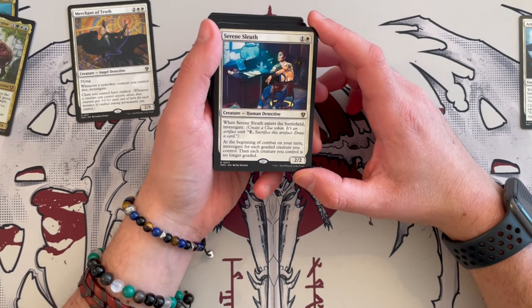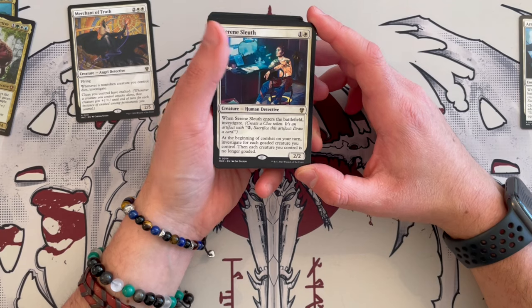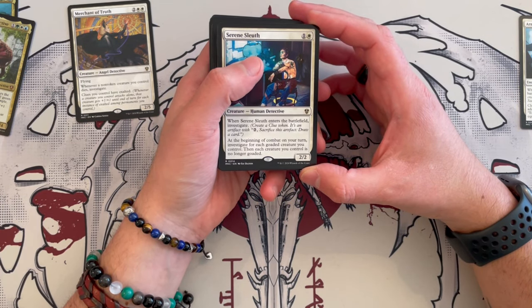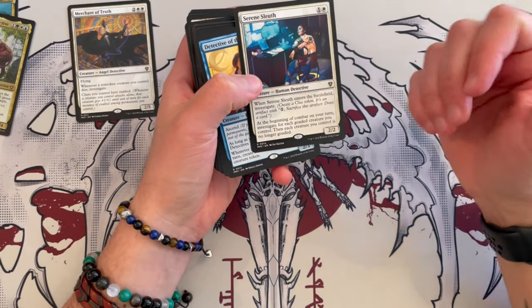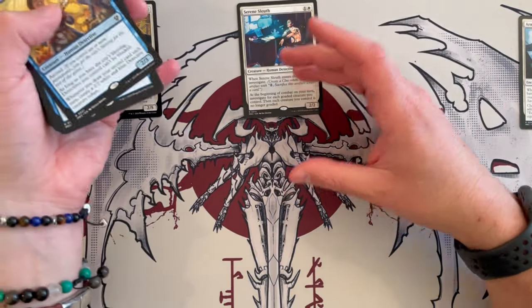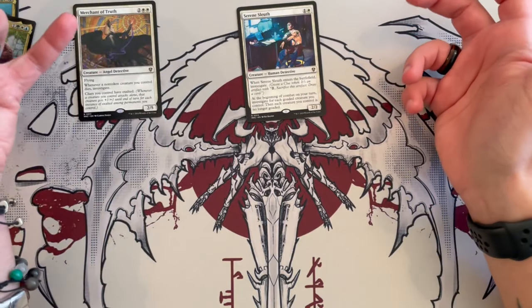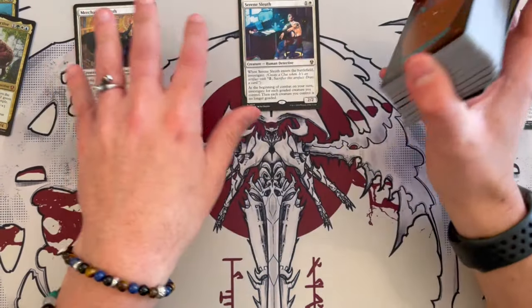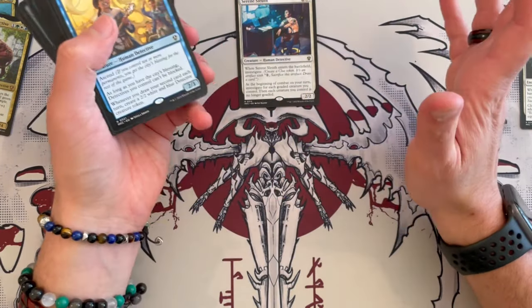Fabled Dalton, Serene Sleuth — it's a 2/2 human detective, costs two. When it enters the battlefield, you create a clue. At the beginning of combat on your turn, you investigate for each goaded creature you control, then each creature you control is no longer goaded. This is kind of a counter to the Blame Game deck's goad strategy. It's synergistic because it creates a clue token when it comes into play and it is a detective, but if it only does that much you could remove it.